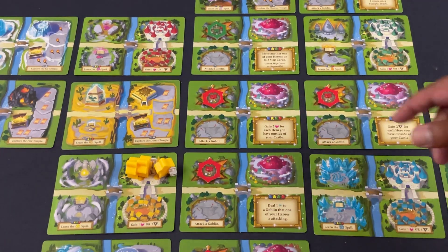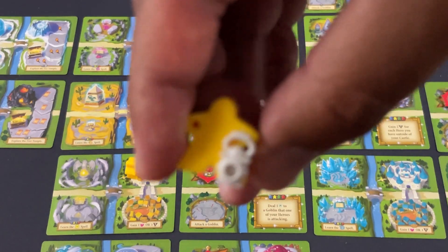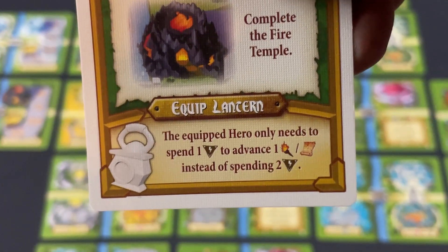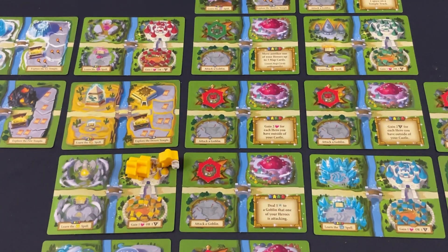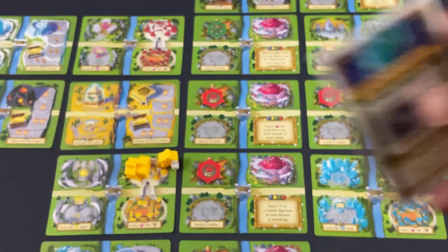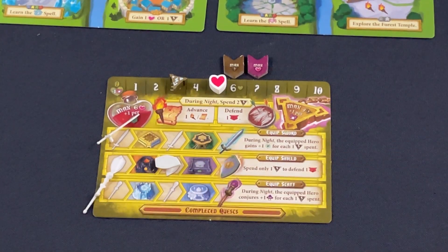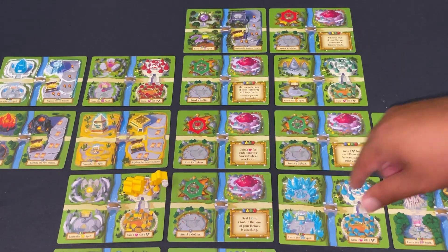New goblins replacing defeated ones start passive. I got a cute little item: the equipped hero only needs to spend one energy to advance the temple track, making exploration very efficient. The quest that replaced my completed one is the Shadow Temple — completing it gives another item. Coincidentally, that's exactly the temple I'm going for next, so I can do two things at once. On to round two!